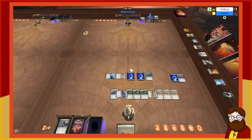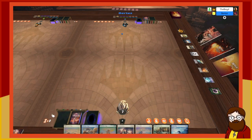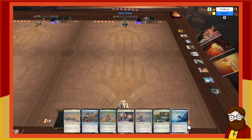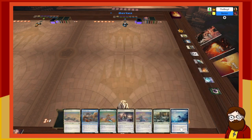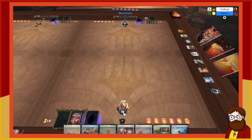I'll remove all my spirit tokens so I don't accidentally shuffle them into my deck. Let's rack it up for round two. You have the choice to go first since you lost game one. Do I want to keep this hand? I'm keeping. I set my life to 20 since I forgot earlier.